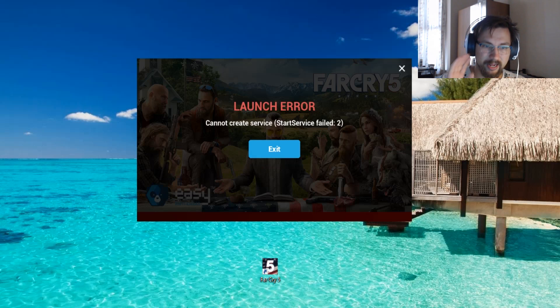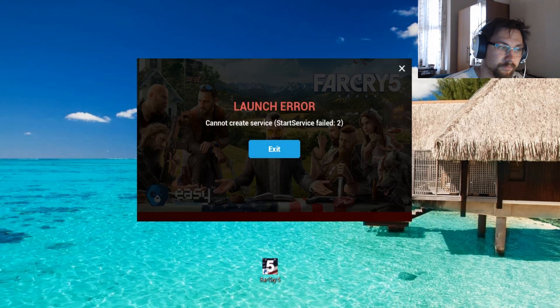I haven't fixed it still, but I want to fix it right now. So it says launch error. You cannot create service, start service, fail 2. Now it shows you a notification bar where you can go online and fix the problem.